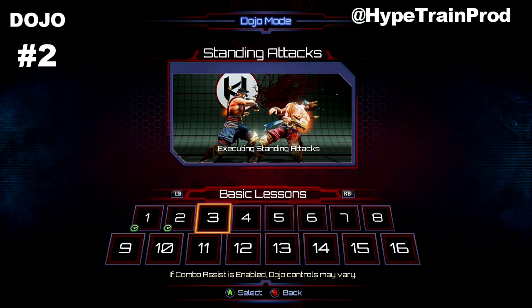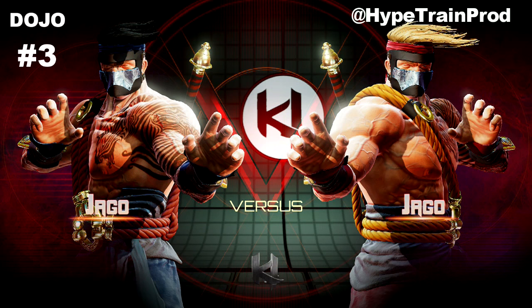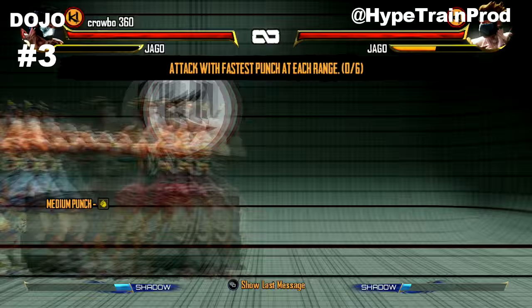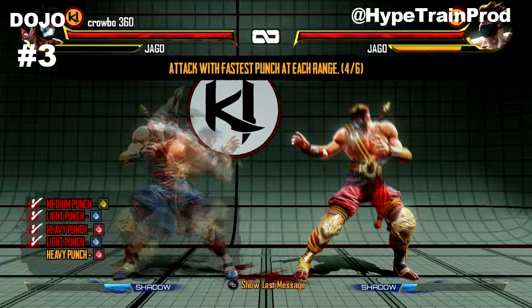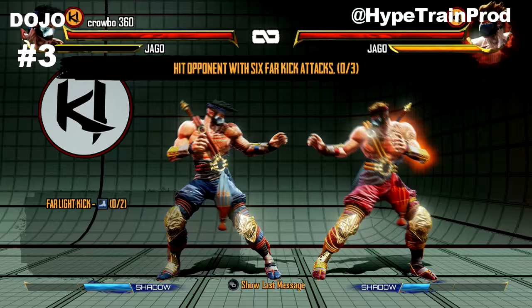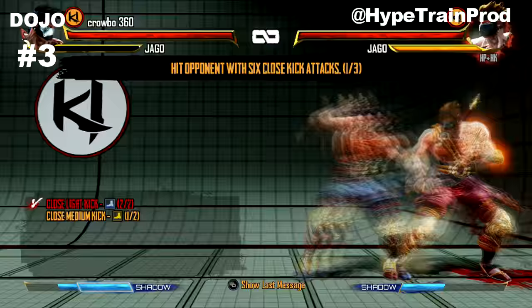The first two are completed - you'll see the ticks of confirmation. Into the third dojo lesson we have the normal standing attacks, going through your light, heavy, and medium punch, and then into light, heavy, and medium kicks. It shows a variety of things from up close but also a few ranged attacks, showing you how to close in and do damage from a little bit further out as well.